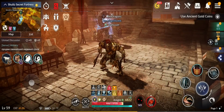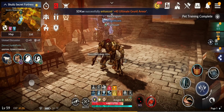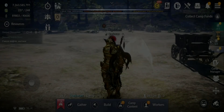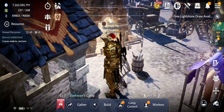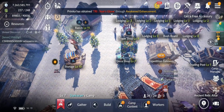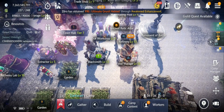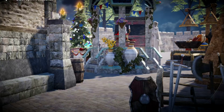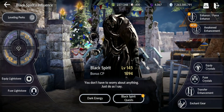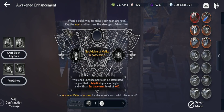Now let's review the awakened enhancement. For that we need to go to the camp. I'll do a separate video when I actually try it on my weapon and some armors already at level 40. So if you go to Black Spirit, right below enhancement and force enhance, you'll see awakened enhancement — a new system to improve your gear once it's level 40.